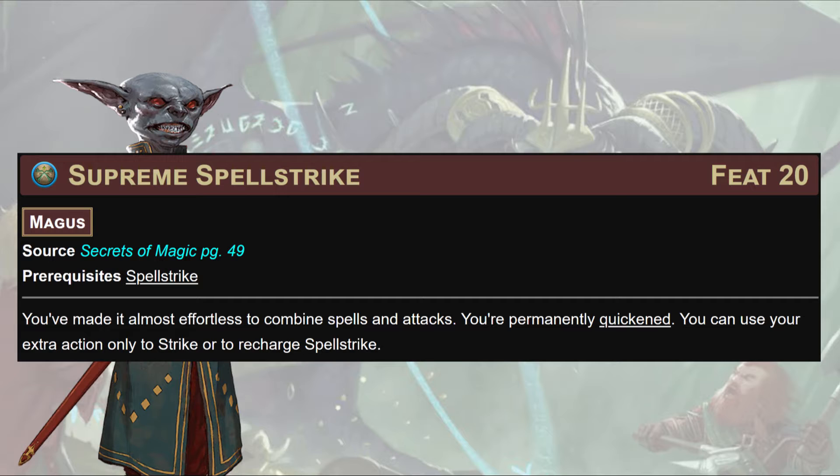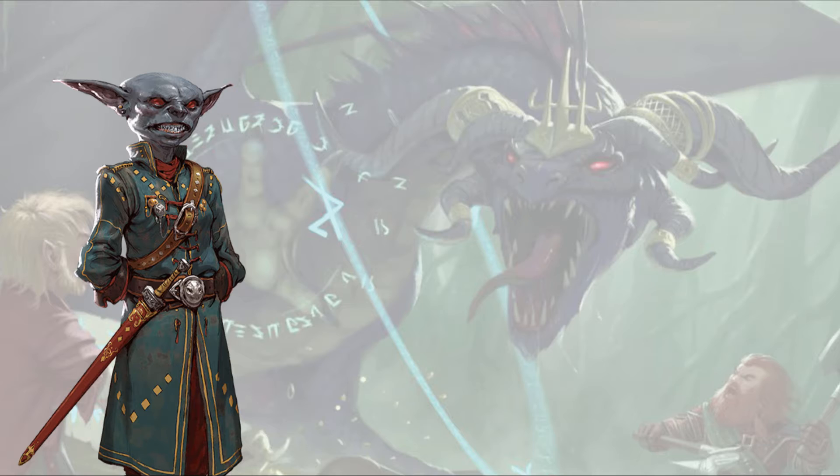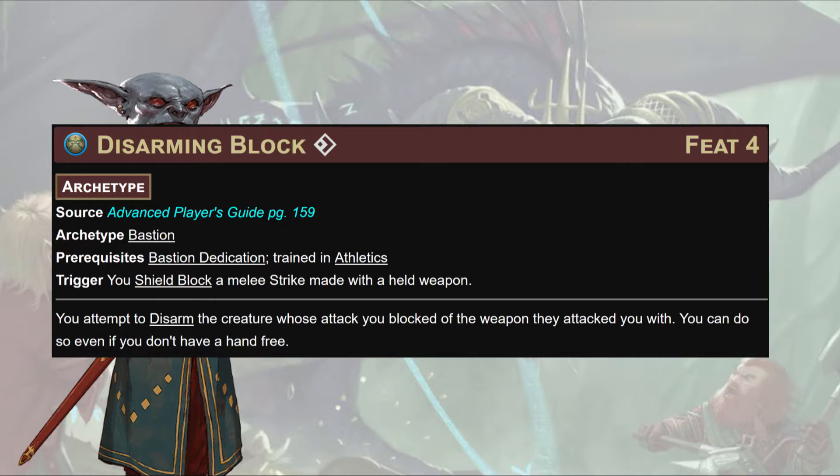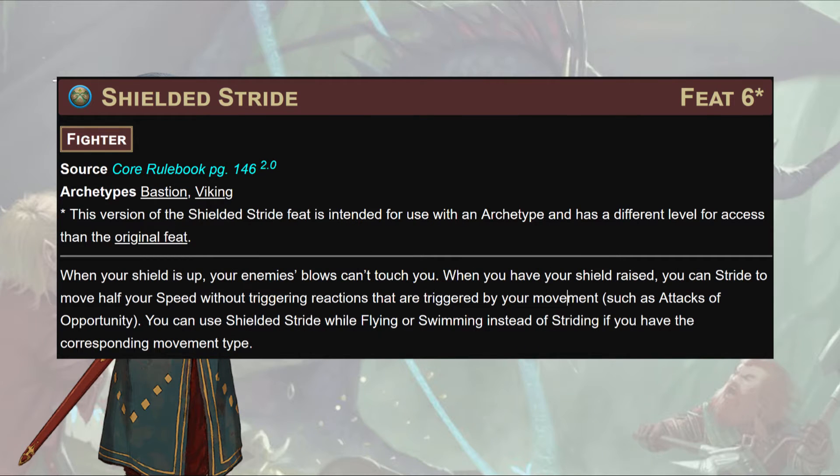Versatility is really good — you never know what the GM's going to pull out of their pocket. At 20th level, if you got this far: permanently quickened, with the extra action only to Strike or recharge or Spell Strike. For archetype feats: our two archetypes today are the Wizard and — first — the Bastion dedication. We'll grab Reactive Shield: a reaction, if we have a shield and get hit, we can raise our shield to potentially turn it into a miss. Then Disarming Block: a free action when you Shield Block a melee strike, you can attempt to disarm.